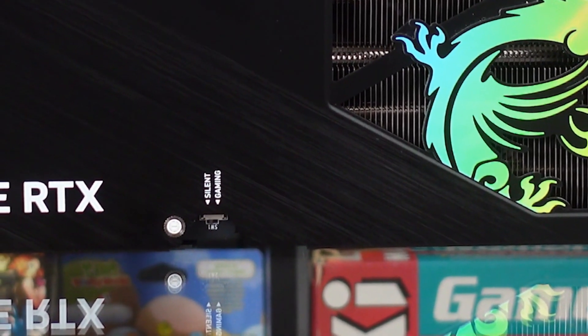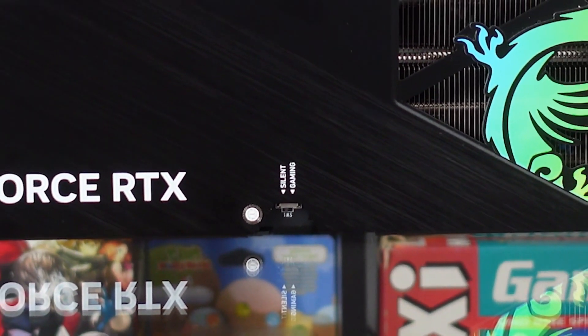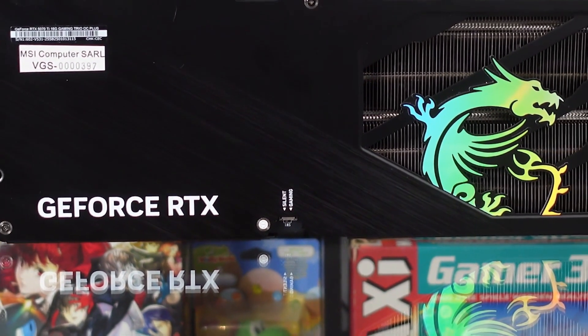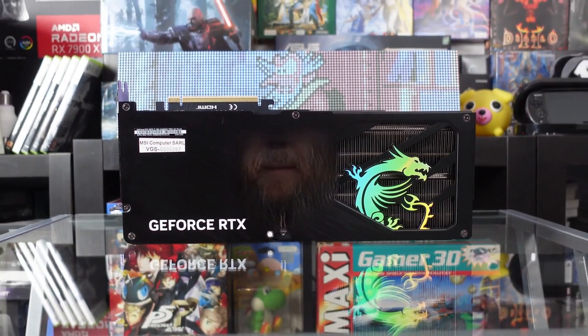There's a dual BIOS switch located at the top edge, which will probably be partially hidden by your power cable. It slightly spoils the look on the backplate, with a notch that's a bit too pronounced for my taste. Overall, the card has its style — clearly in line with other MSI designs. Tastes and colors are subjective, so it's up to you to decide if you like it.